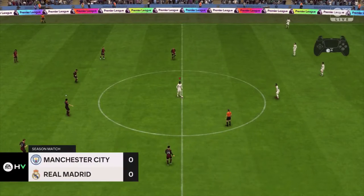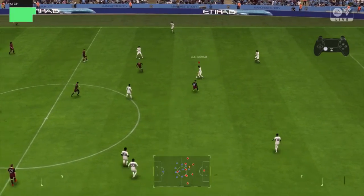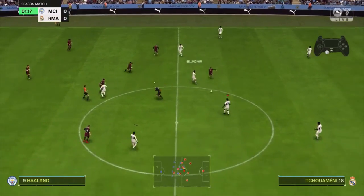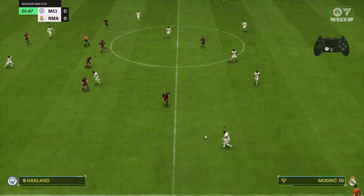Alright, kickoff and we are starting with the 4-1-2-1-2 narrow formation. You can see also my controller so you can see what buttons I'm pressing. People are asking for that — just passing the ball around.